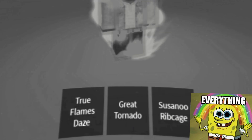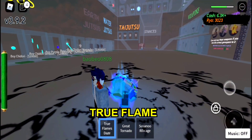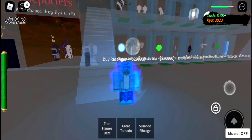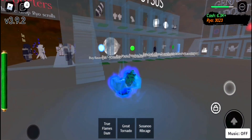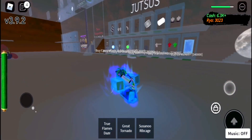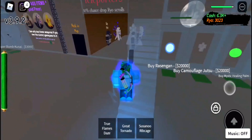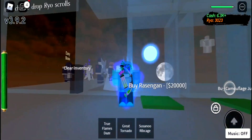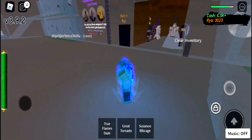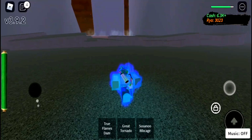Once you've got the jutsus just like me — you've got the Great Tornado right here, the True Flame right here, and you're basically done. You're also going to need the Susano Rib Cage. The total cost is about 18,000, 10,000, and 25,000. There's also an extra jutsu I suggest — this one right here. That is all the jutsus you're gonna need to defeat Jigen.